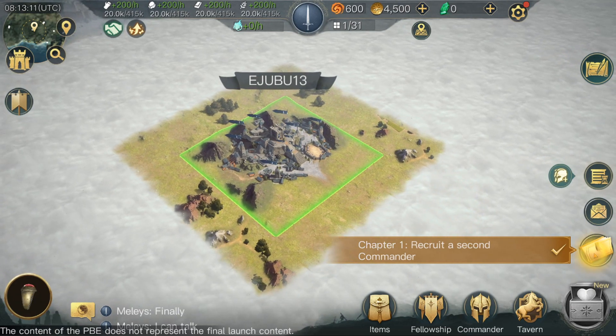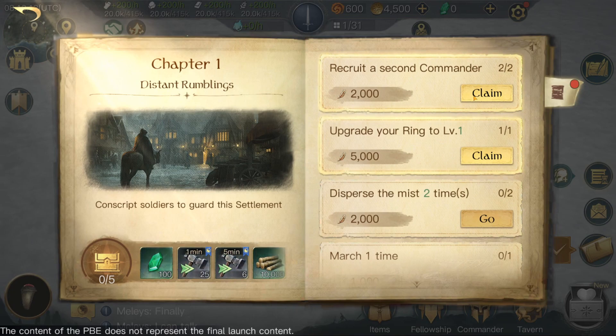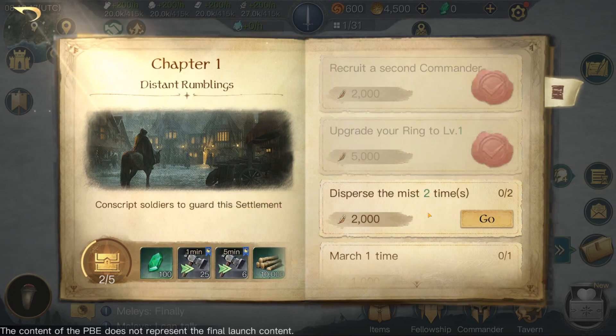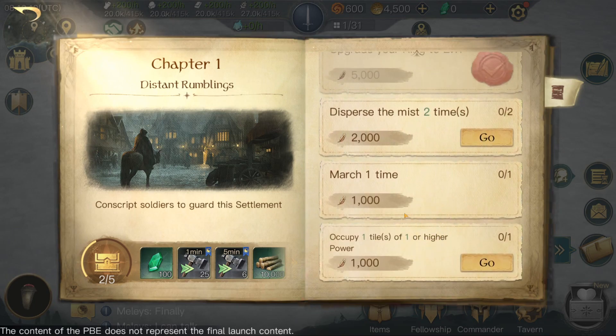Let's recruit a second commander. So it looks like we've got our chapters. There are lots of chapters — upgrade the ring, disperse two times, march one time, occupy one tile. Looks like you can earn some gems in that. Very interesting.